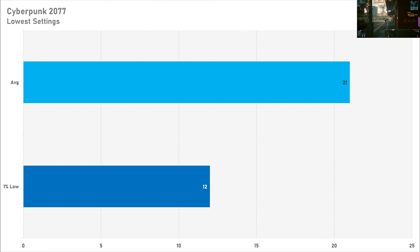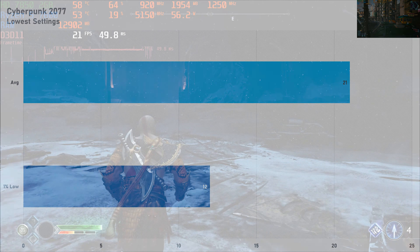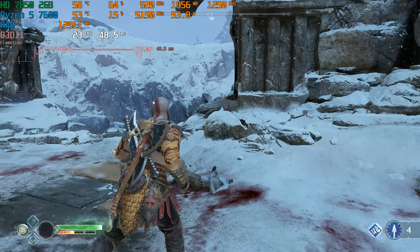Cyberpunk 2077 is also too much of an ask, because the frame rate isn't looking great on my custom lower-than-low preset — 21 FPS on average with 12 FPS for the 1% low. It's not great, let's be honest.